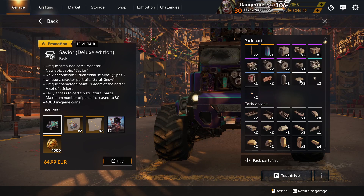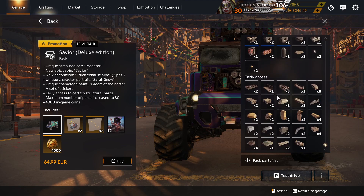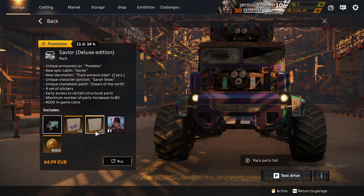Midnight Paint is in lots of packs. Square Cover, Headlight, and Round Brake Light in the decor container. Some prestige parts. Rise of the Machines sticker — unique to Saviour Deluxe. And Big Dipper sticker — also unique to Saviour Deluxe pack.